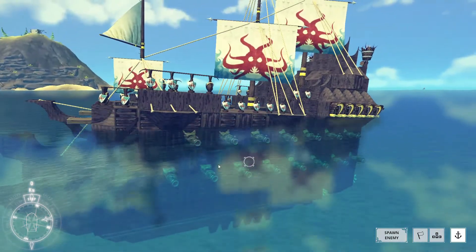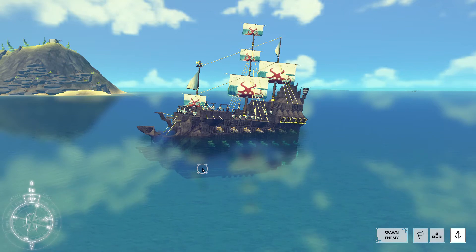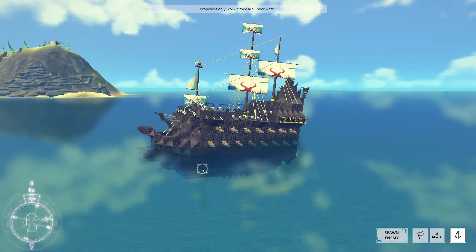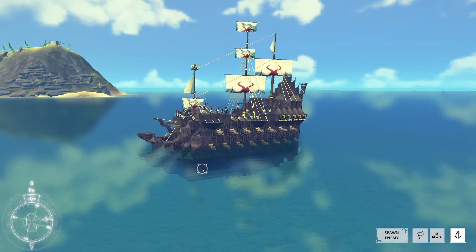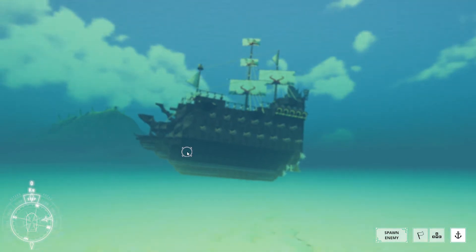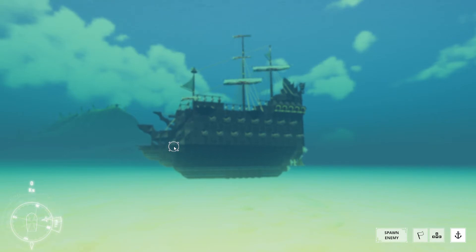If you push the plus and minus buttons on the keyboard, the ship will sink and float. By pushing minus, the ship will rise; by pushing plus, it sinks. And now I have to do that awesome scene from the film, because you know — reasons.